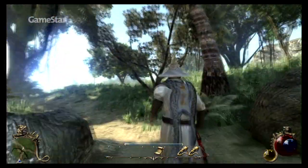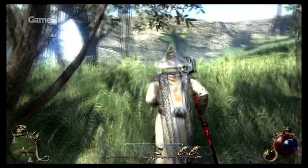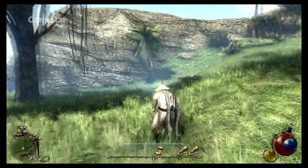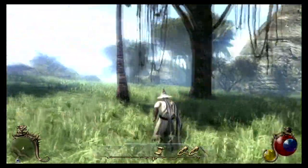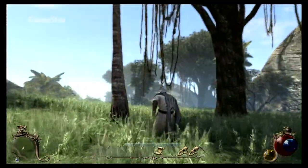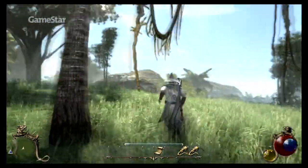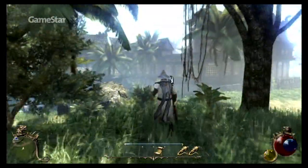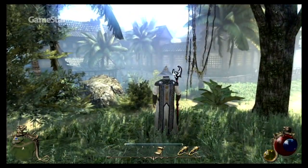Natürlich trägt auch das Weltdesign einiges zum guten Eindruck bei. Anders als im ersten Teil ist die Umgebung zwischen den Städten nämlich sehr abwechslungsreich gestaltet. Während wir hier beispielsweise am Rande eines tropischen Waldes unterwegs sind, verschlägt es uns etwa auch in eine Savanne samt Wüstenbewohnern oder in ein dunkles Sumpfgebiet.